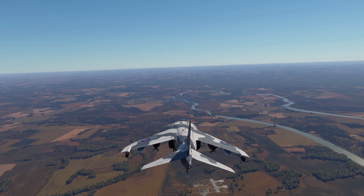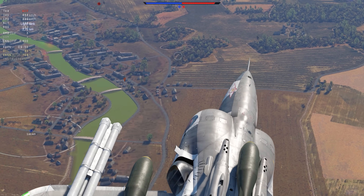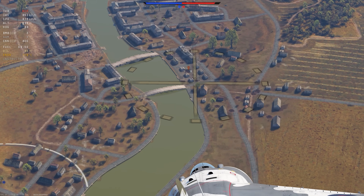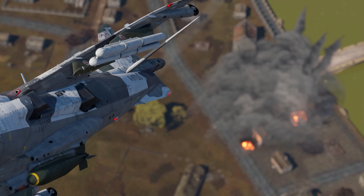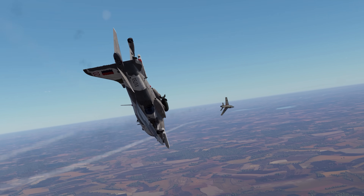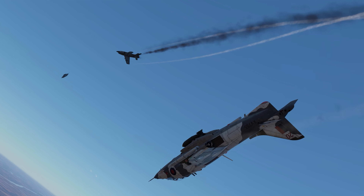In mixed battles, the Harrier feels even more comfortable. 3,000 pounds of bombs and a ballistic computer leave no tanks behind. And the coolest thing is that you can still take on the air-to-air missiles — any fighter jet that dares attack the Harrier is bound to be knocked back on its heels.